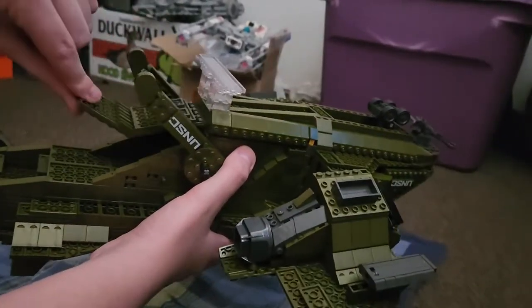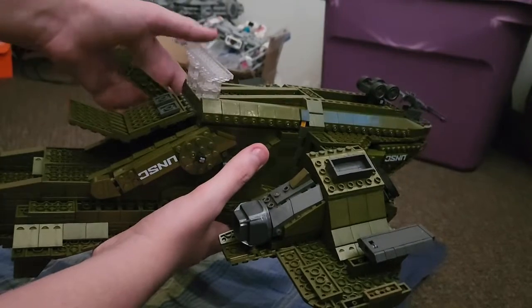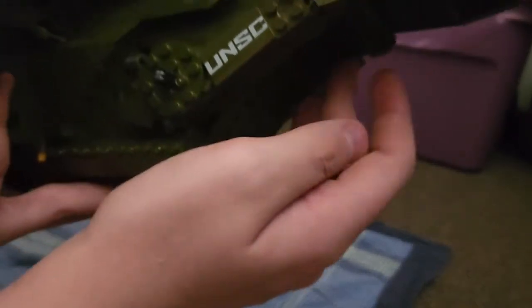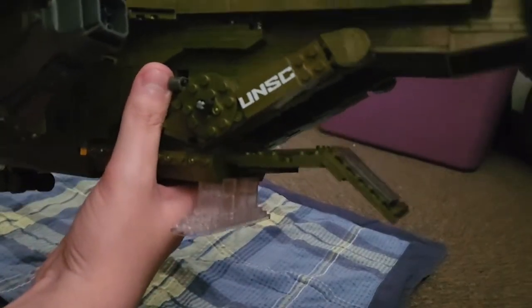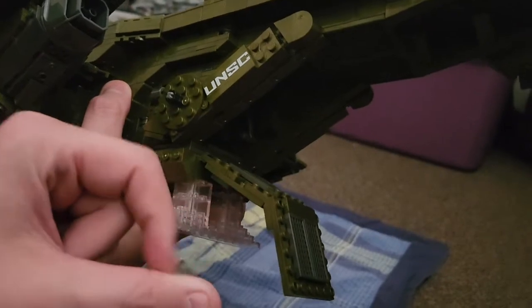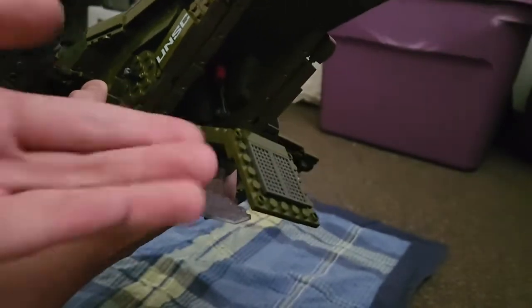The troop bay ramp comes down. I'm not really a fan of this ramp — I'm confused why they went with a fixed-shape ramp instead of a plain flat one. It's probably just to get the shape right. There actually is a YouTuber out there who did a mod where you take four clips and make the back section articulate so you can have a complete flat ramp, then fold it up into the right shape — it's really cool.